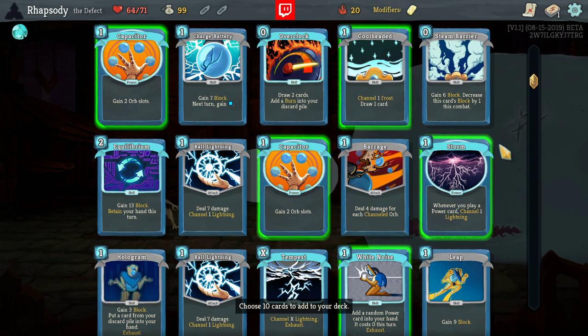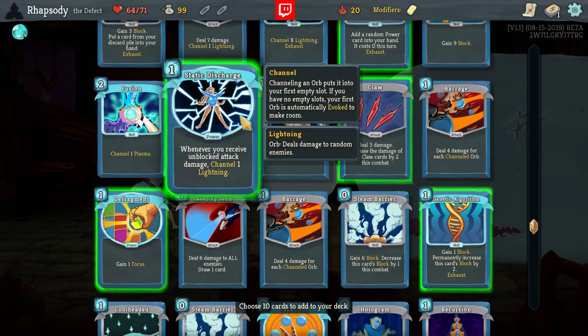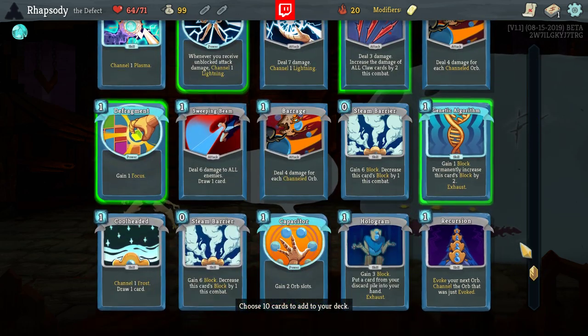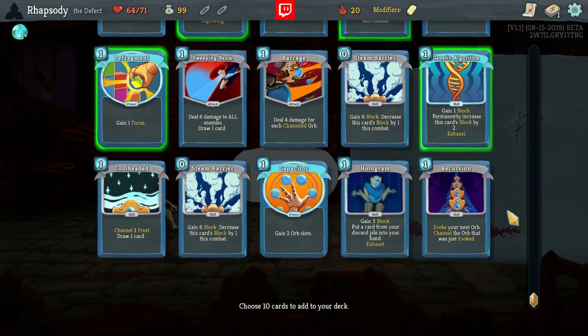Obviously Overclock doesn't go in this because we intend to shuffle the deck multiple times. This is going to be like a tricky deck. The enemies that survive Storm, Capacitor, Capacitor, White Noise, Static Discharge, Defragment — they die, ideally, to the Claw, Cool-Headed, Cool-Headed cycles. So let's get the extra Cool-Headed in here and then get running.